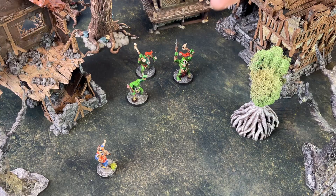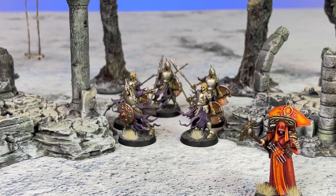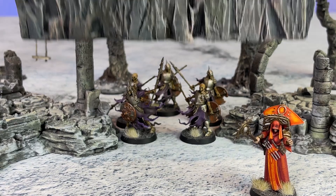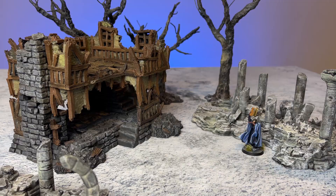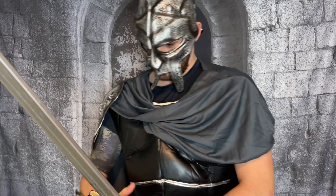Some spells in Frostgrave, like wall, mud, and bridge, create permanent effects on the table — at least until they are dispelled. So why not craft and create them? Now there are plenty more spells that would make awesome creations, but I'll save those for a future video. I only have so much time in my day, especially when half of it is getting into my ridiculous costumes. So without further ado, let's get crackin'.